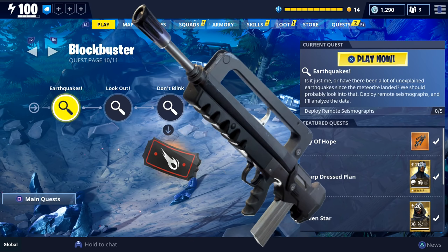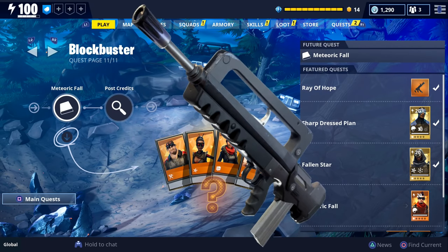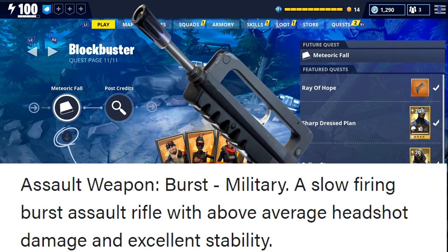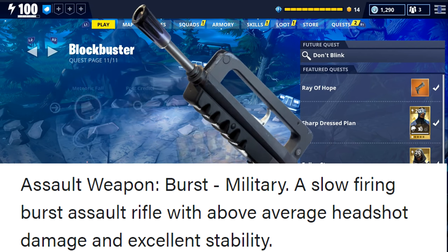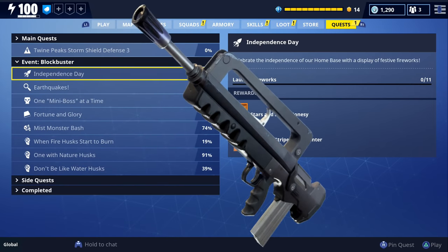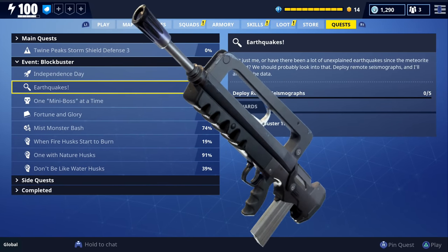While looking up the bobcat on storm shield 1, I noticed a new weapon was added to storm shield 1's database. This new one is an assault weapon called the lynx and it sort of looks like the famas. The description says it's a slow firing burst assault rifle with above average headshot damage and excellent stability.